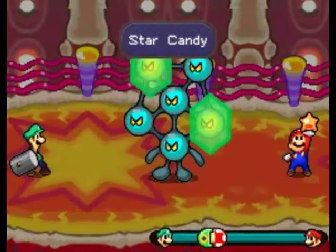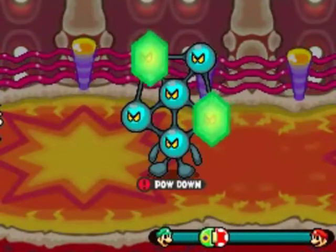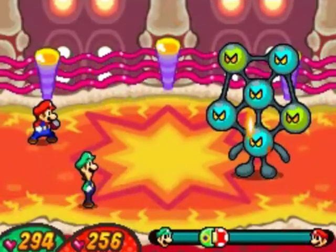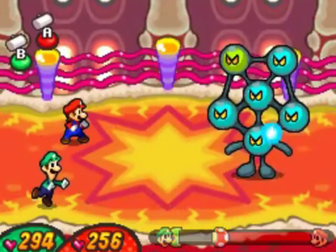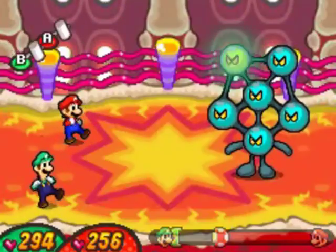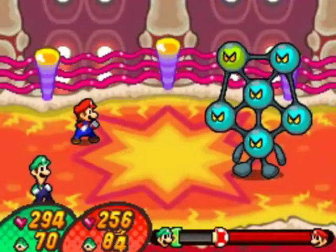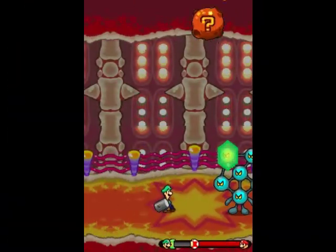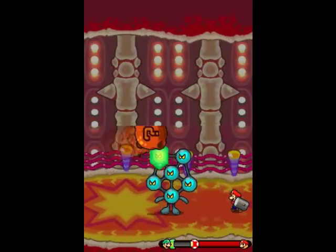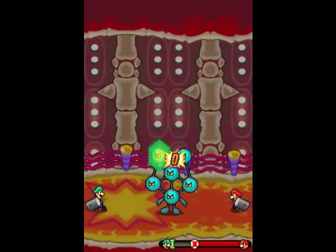The bros badge to get extra SP isn't a bad idea, but because you get so many Star Candies from Mighty Meteor and because I have the Master Wear and Tight Belt on Mario which conserves a lot of SP, it's not the biggest deal. Even though I didn't get that much SP throughout the game, with the way I gave SPs to the bros, you have enough SP with the Tight Belt and the extra SP from the Master Wear. Being able to use Star Candies and the few SP items you have, you'll get a chance to heal. I'll explain when we get to that.